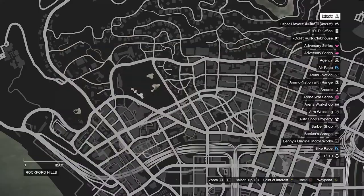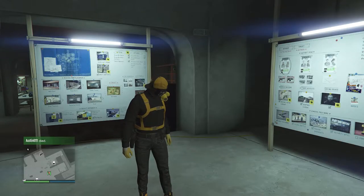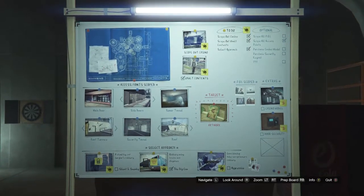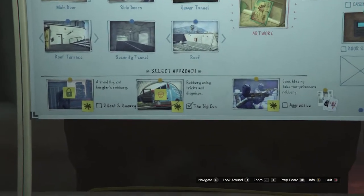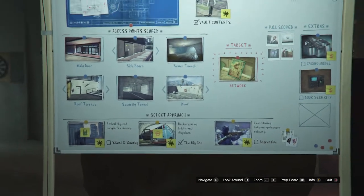For this, you're going to want to go ahead and head to your arcade. When you do get to your arcade, you're going to want to walk over here to your setup board. On the setup, go to the select approach and set it up to the Big Con, which is the Bugstars band. Select the Bugstars band — it's going to be called the robbery using tricks and disguises, which is the middle job right here.